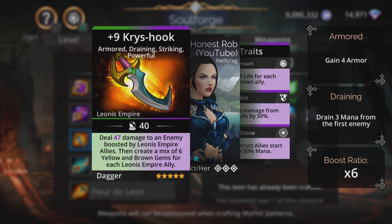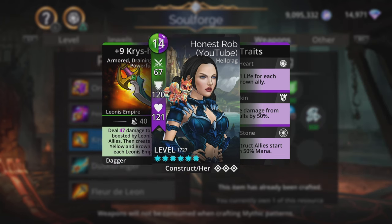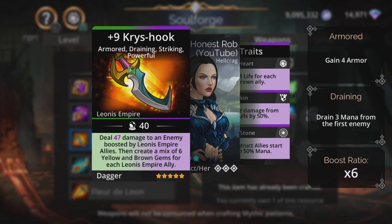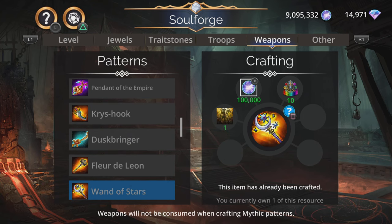Christ Hook — deal magic based damage to an enemy boosted by Leonis Empire allies, then create a mix of six yellow and brown gems for each Leonis Empire ally. Uses green and purple, creates yellow and brown. Make sure your Leonis Empire allies — at least a couple of them — use yellow and brown to benefit from the mana.